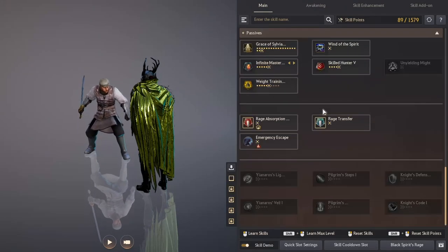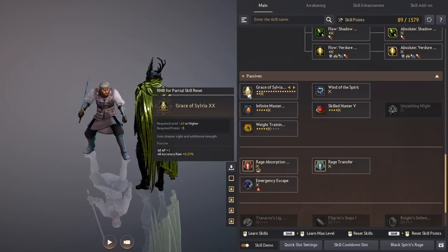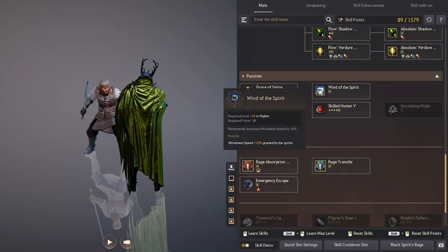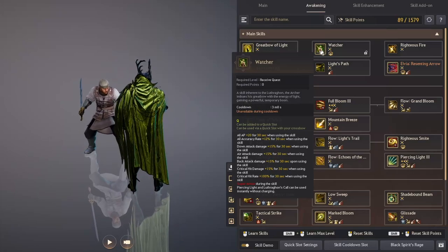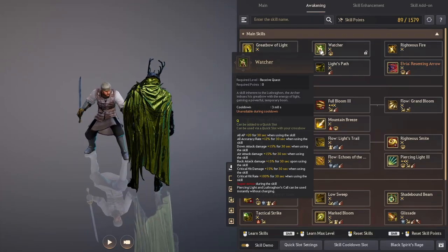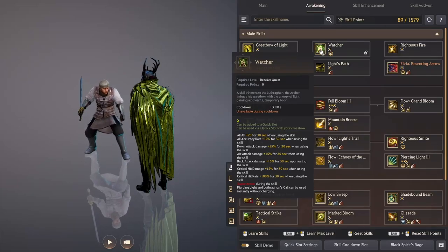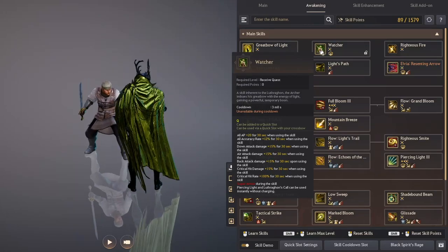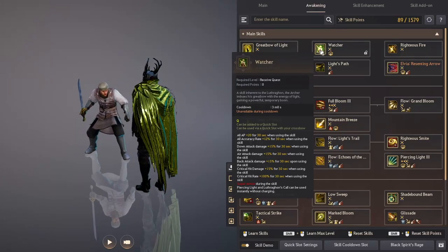Looking at the skills side of things, you get a really great buff for accuracy and attack power, and both of these things are super useful throughout the game, especially late game. Accuracy is really, really helpful. You also get a 10% movement speed buff. Watcher is a really great ability — a 30-second buff on your character. It gives you 20+ attack power, 12% more accuracy rate, 15% more attack, 15% more down attack damage, 15% more air attack damage, 15% more back attack damage, 15% more critical hit damage, and 100% critical rate. During this skill you get super armor, and you pretty much just do a ton of damage when you have Watcher on.